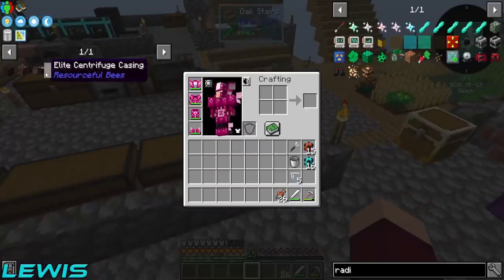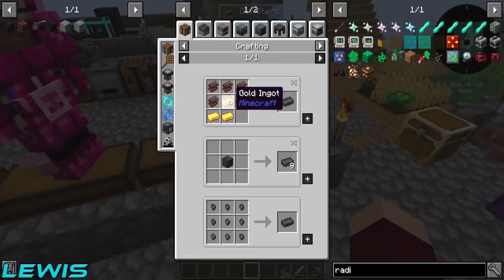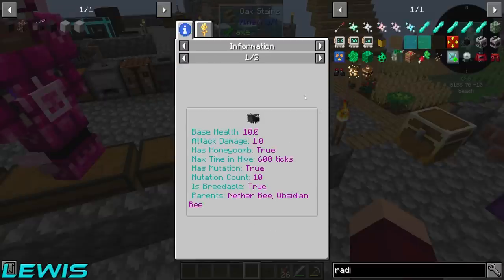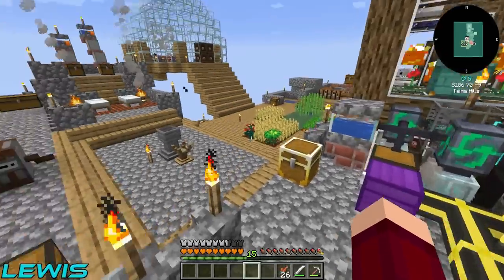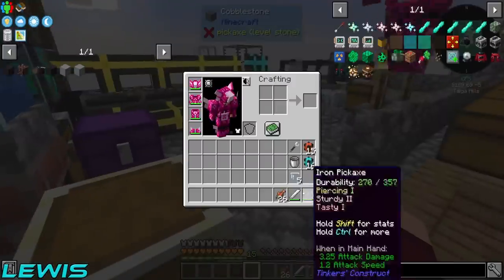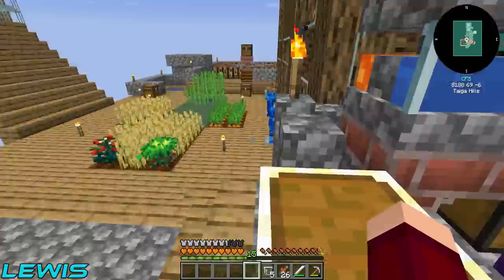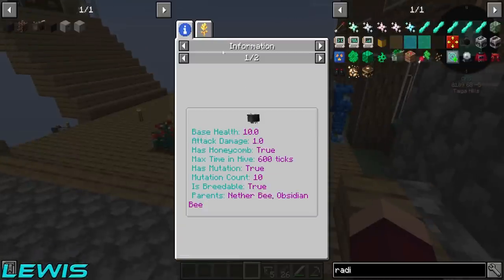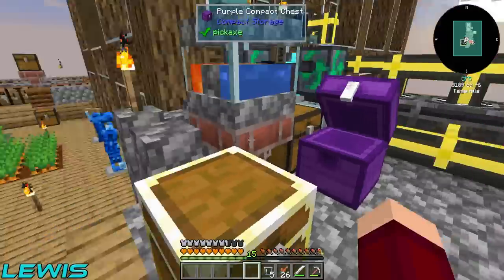To get the elite centrifuge we're going to need some netherite, which is netherite scrap and gold ingots. To get netherite scrap, we need to make an ancient bee, which is nether bee and obsidian bee. Let's get some bee jars and some obsidian. Do you want to get some obsidian? And what about netherrack? Just get some netherrack out as well.